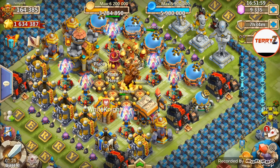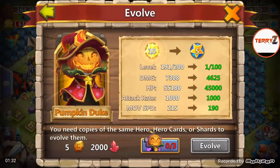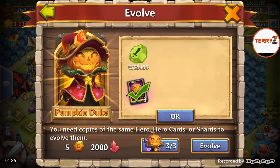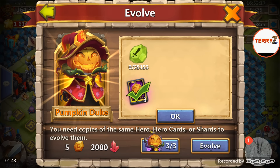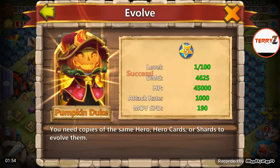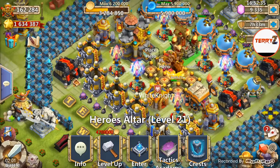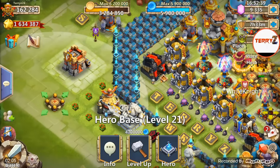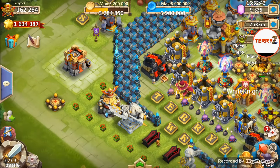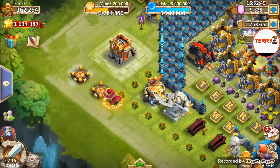For the next one, we're gonna go ahead and do a double evolve on Pumpkin Duke. I got six Pumpkin Duke cards so that's not an issue. I already had the talent runes ready and I got the red crystals, not a problem. Here we go, going to double evolve my Pumpkin Duke — 72 books back for that. It doesn't really change the appearance much; the newer look of Pumpkin Duke basically just has little stars around the base.